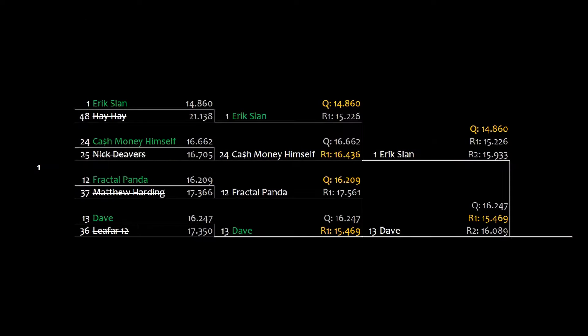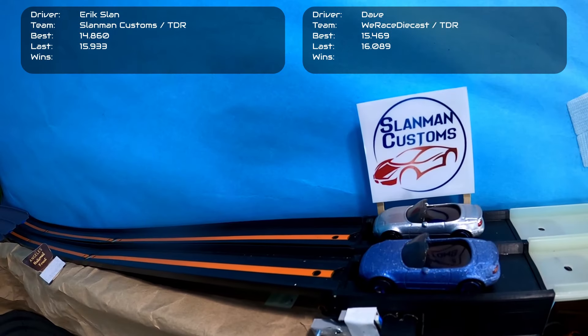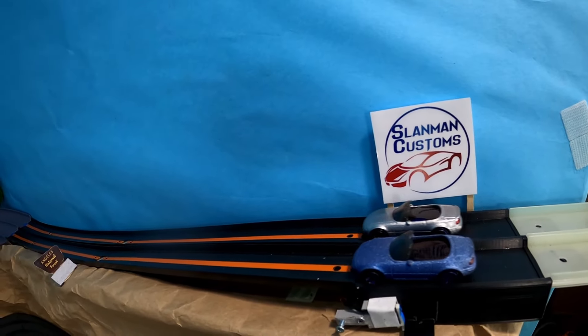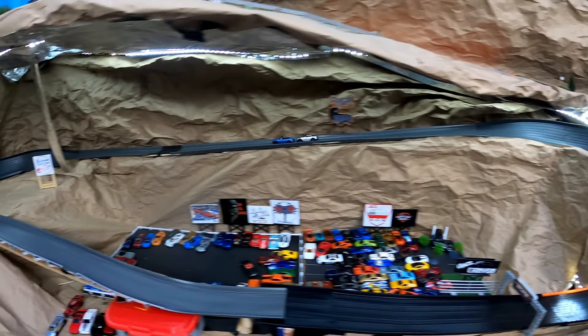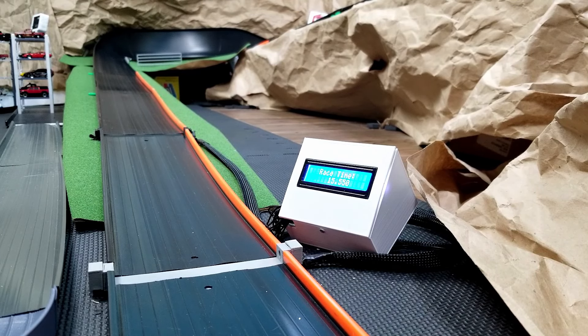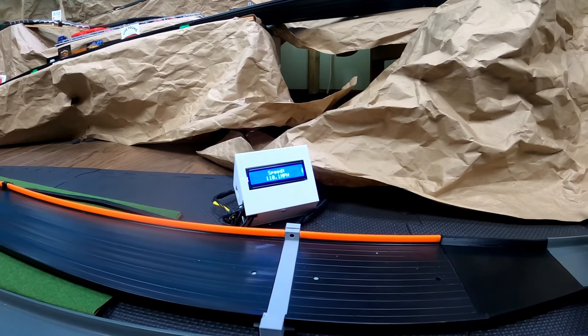Starting today off is Group One featuring two TDR builds. Eric Slan of Slamman Customs faces Dave of We Race Diecast. Eric Slan starts on the inside lane — he has the faster time between the two and the faster time from the last round. Slan keeps the inside lane advantage, but Dave gets really close. Dave drifts and loses any chance of taking the win. Eric drifts as well but straightens out right before the finish. Slan takes Race One with a 15.550 time.